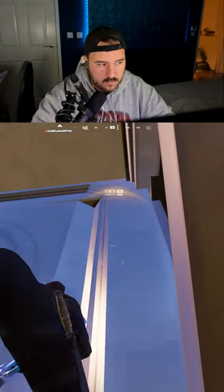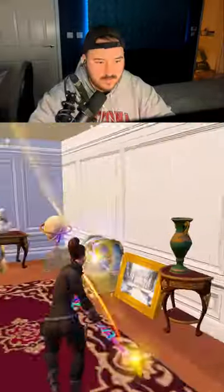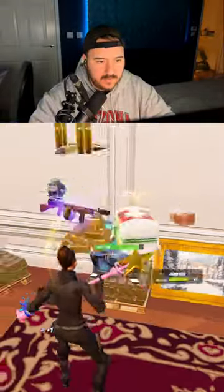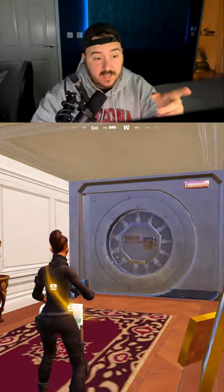Then just wait for someone to come up and pick the key card up. There you go — look, it's closed. You get all of this loot. You could leave it to bait people in and just be sat here like this. You can keep a teammate on the outside.